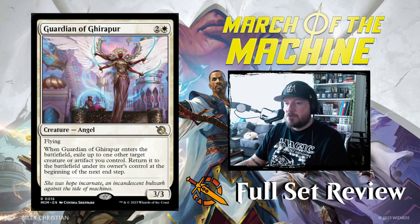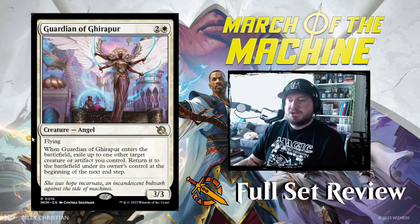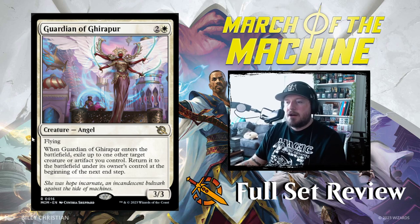Guardian of Ghirapur — 2 and a white for a 3/3 angel creature with flying. When Guardian enters the battlefield, exile up to one target creature or artifact you control. Return it to the battlefield under its owner's control at the beginning of the next end step. It's a pause-blink effect. A 3/3 for 3 with flying is going to be good regardless — this is a good card.